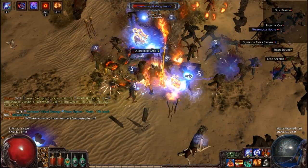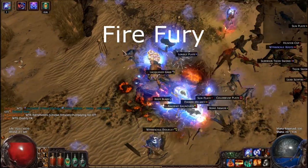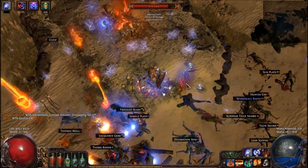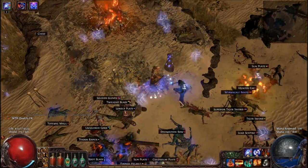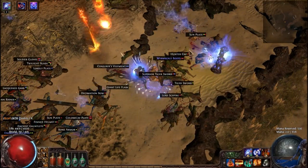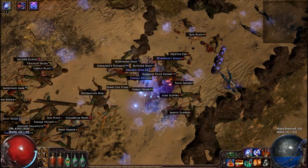The next zone is the Terraces and we will be looking at Fire Fury. He is a Unique Dune Scavenger and he will be located on the hill near a campfire. He does extra fire damage and also casts Firestorm. If you kill all the surrounding mobs, he's pretty easy to take out.